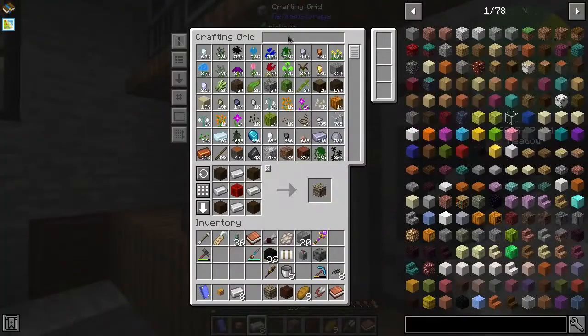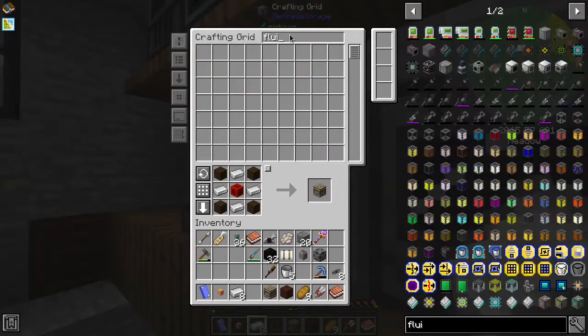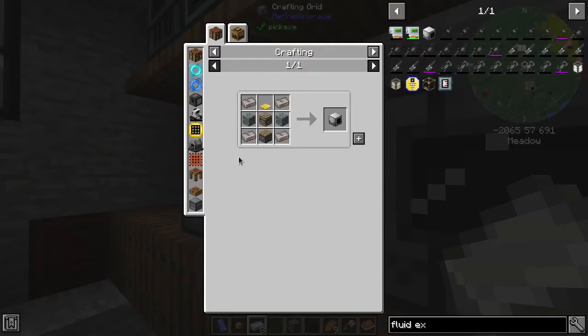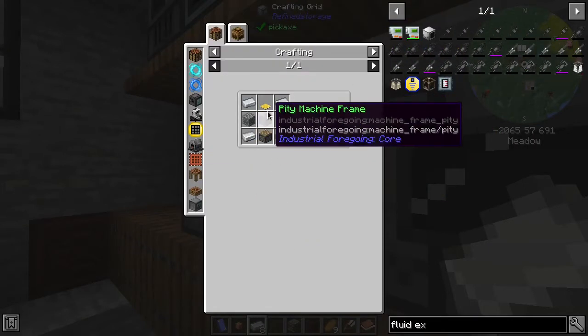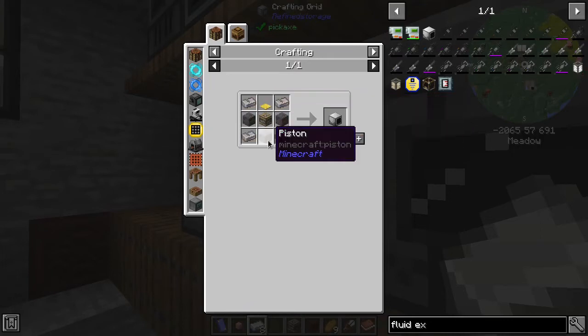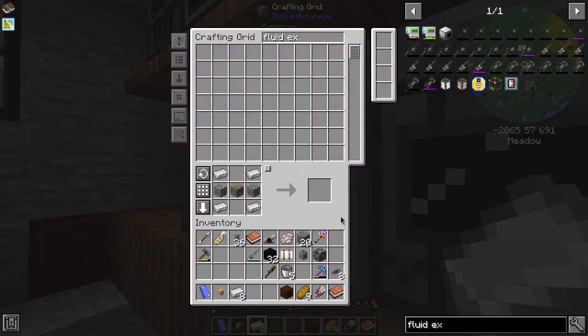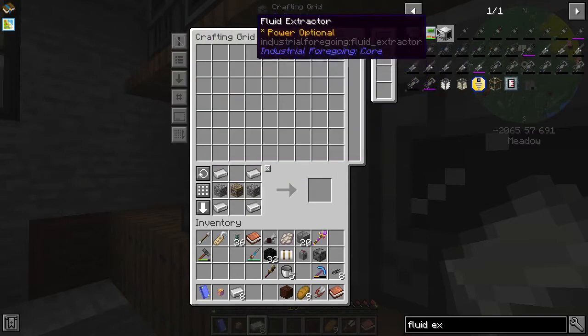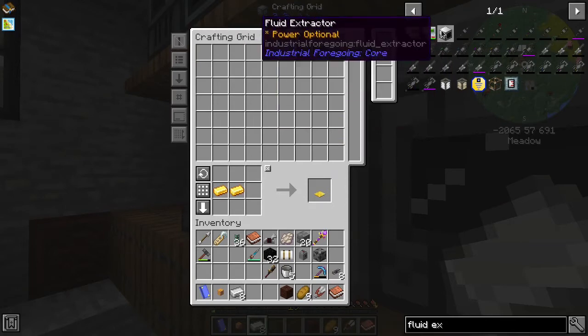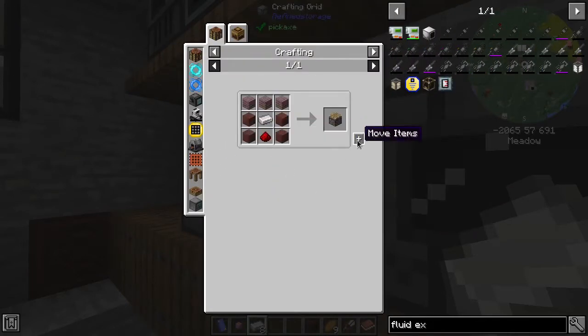Let's go back in here and we'll make another fluid extractor. That would be this guy - we just need that machine frame. I think we have a lightweight pressure plate and a piston. Do we have a piston? No. So what do we need to make the pressure plate? We just need a couple of gold ingots - that's easy peasy done and done. We need a piston - we got that too.